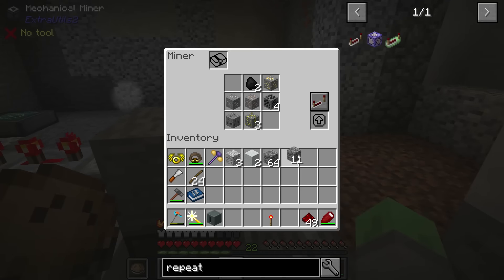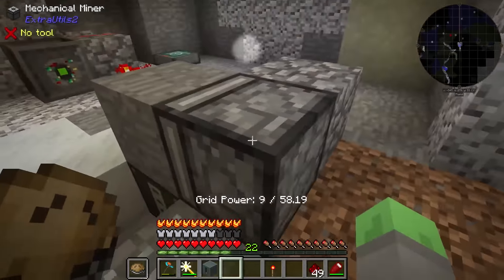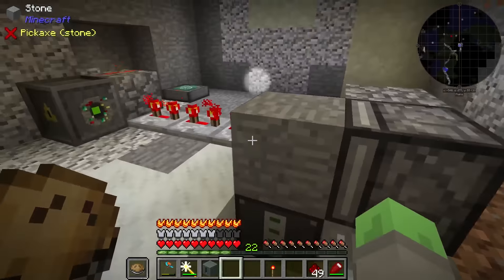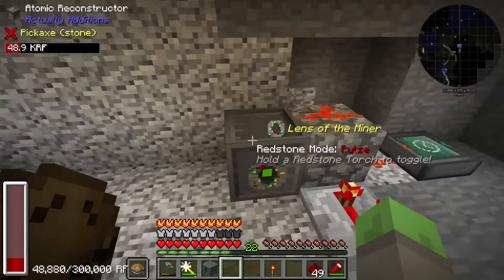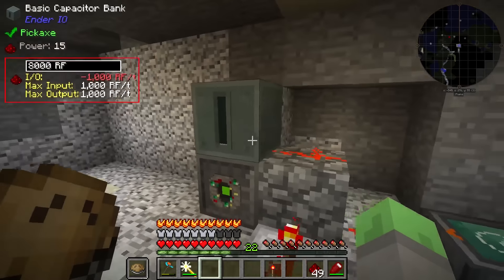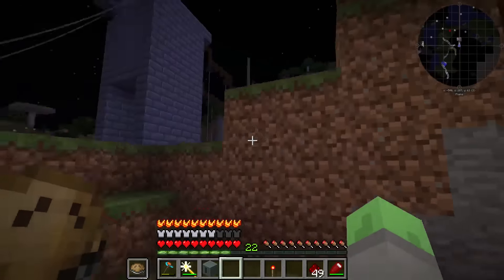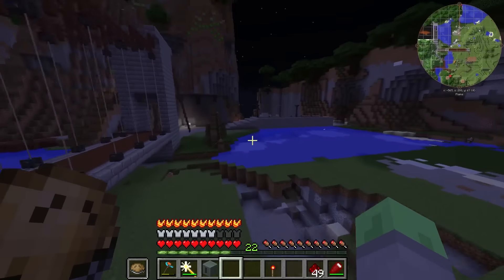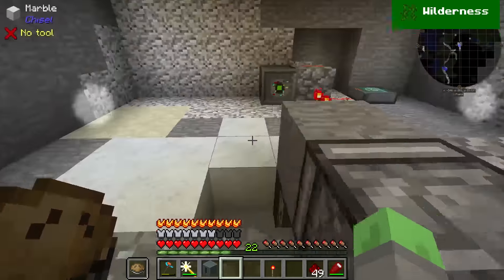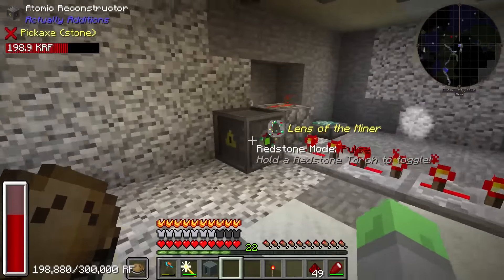Okay. Glad we did this test. The repeaters were set too fast. Occasionally the mechanical miner right here would break the thing without the laser actually converting it first, so the laser would just be a wasted shot. Oh my goodness — I know why it was taking 1,000 RF per tick: because that's the maximum output from this thing right here. So it's actually more than 1,000 RF per tick, which is quite a bit, considering we only have water wheels for our power source right now. We definitely need to think about getting some better power.